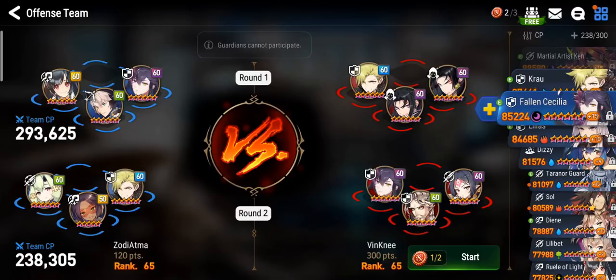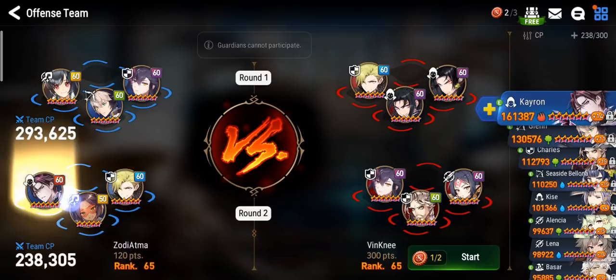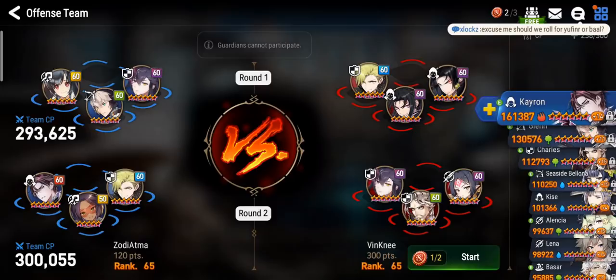First battle looks good. Second battle has Candy, Sonya, Tank, both Fallen Cecilia and Apocalypse Ravi. I'll bring Krau and I think I'll go with Kayron — he's pretty good honestly. I'll bring Kayron instead of Alencia. Let me check if my Kayron's geared — he is. Alright, let's go.